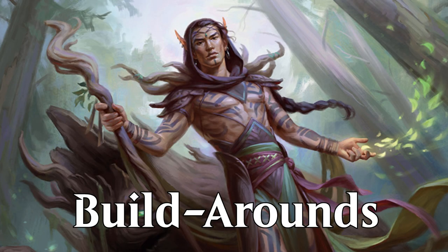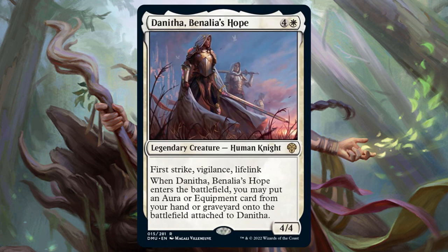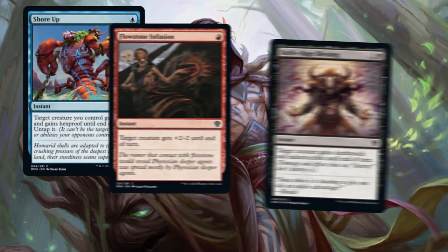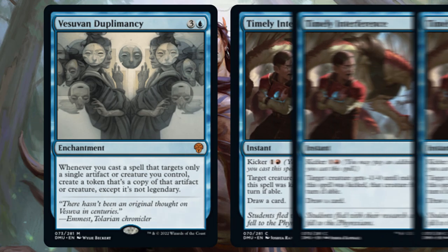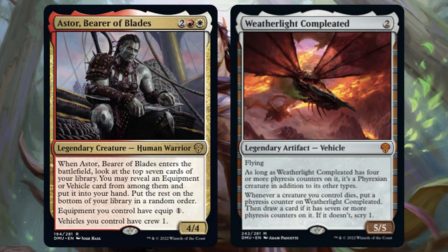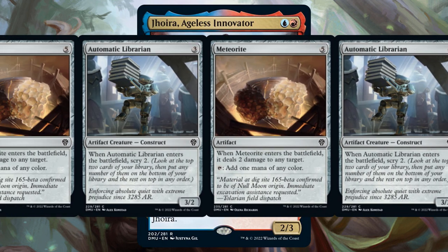I always like to look at some of the set's build-arounds and come up with cool ways to use their abilities. Dominaria United is a wide-open set with a ton of legends, so there are lots of build-arounds this time. Danitha, Benalia's Hope is pretty good on her own, but if you want to make use of her ETB, there are only four options in the set — Haste in particular will make her hit like a truck right out of the gate. Vesuvian Diplomacy creates a copy of any artifact or creature you target with a spell — Timely Interference costs only one mana and draws a card, so if you get Diplomacy, draft as many of these as possible. You can also use Timely Interference with Ivy to turn this cantrip into a Divination. There aren't many vehicles or equipment for Aster's abilities, but he does allow you to crew Weatherlight Completed without Phyresis counters — if you assemble that specific Mythic and Rare in the same deck, that's a combo! There aren't really any great combos for Jhoira, so maybe stay away from her unless you want to chain a bunch of Automatic Librarians and Meteorites.